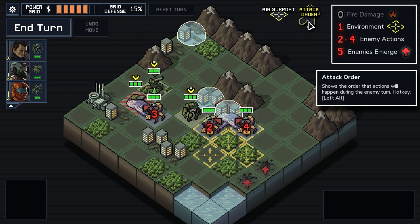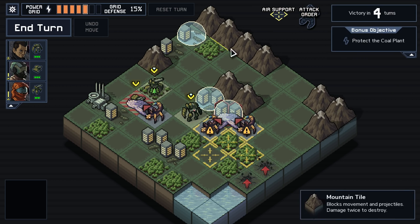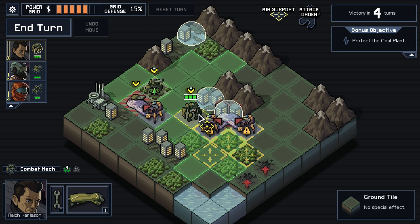So if you look at the attack order: fire damage happens first — there's no fire on the map. Environment damage happens second, so those guys, two and four there, they'll be dead. Then the enemy actions go — it's three, but he'll attack a blank square. And then the enemies emerge. So what I could do...